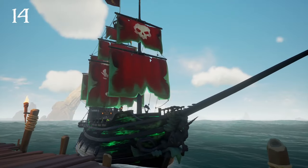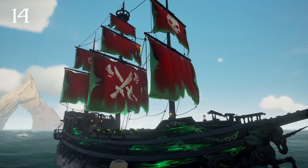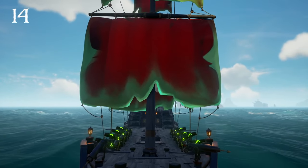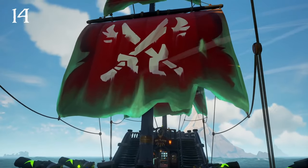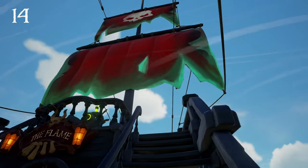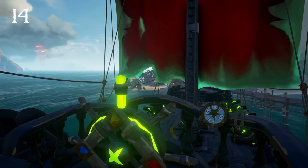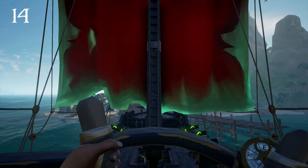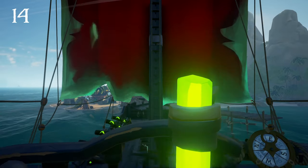Following that we have the Cursed Captain Sails. These sails look really cool. I love the ghostly green effect on the edges as well as the cool icons on it with the skull and swords. It's just a very bold and nice looking sail. I just would love to see a full ship set that goes along with these sails, because it's such a cool concept and it would be nice to see a dedicated set that went with this.